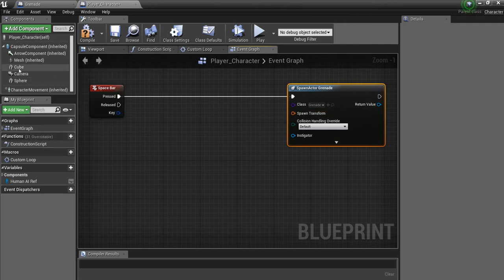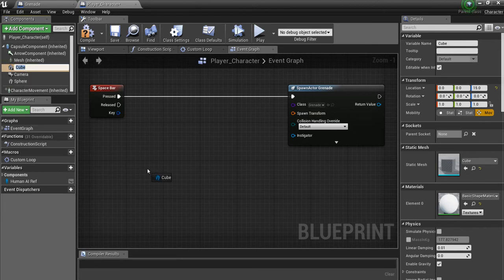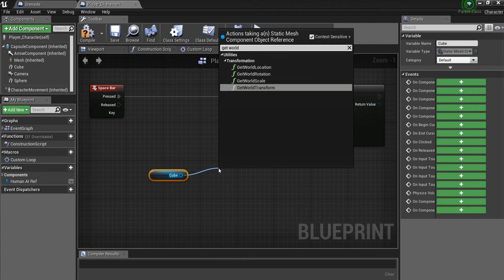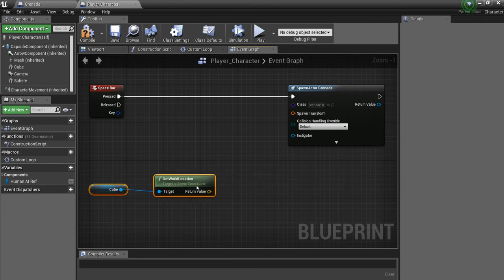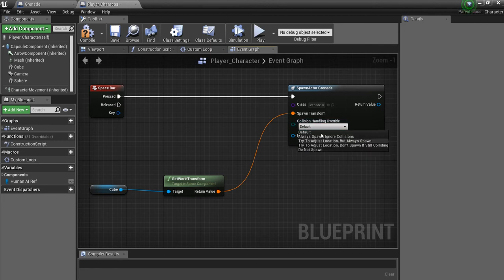I'm going to be lazy and just drag in our cube mesh — which is what my player character looks like — and get world transform, so we'll spawn this thing right where we are. We want to make sure this always spawns, so just set it to always spawn and ignore collisions.